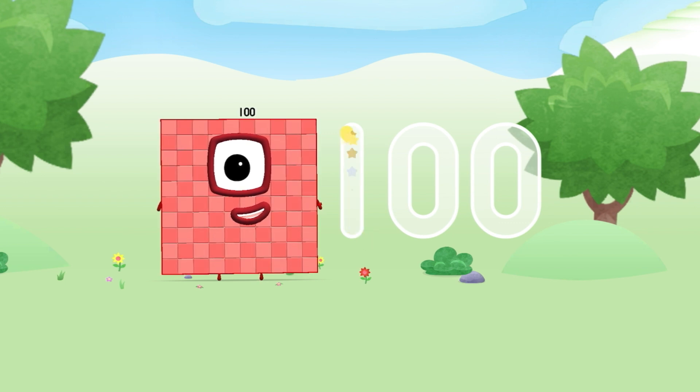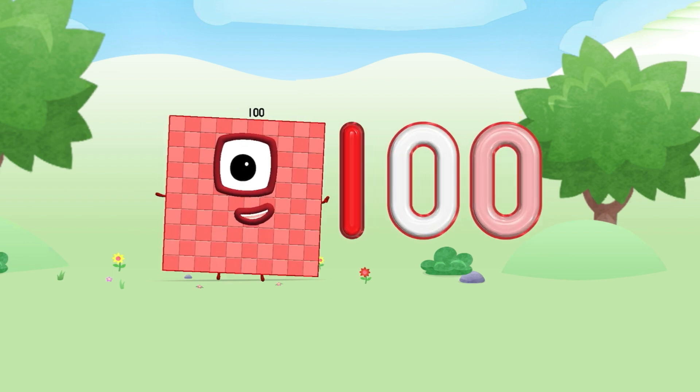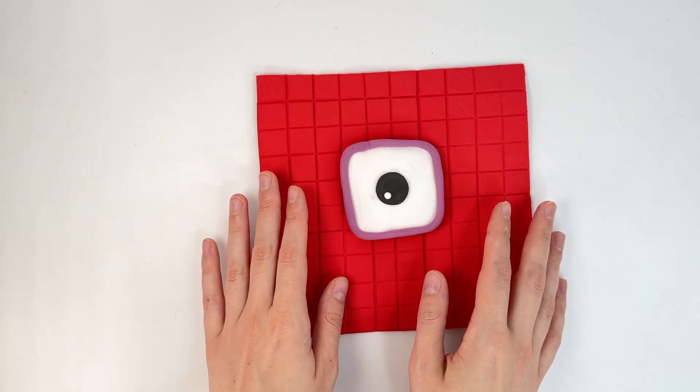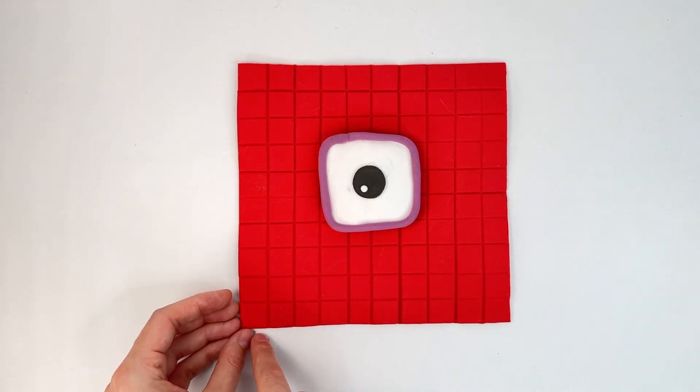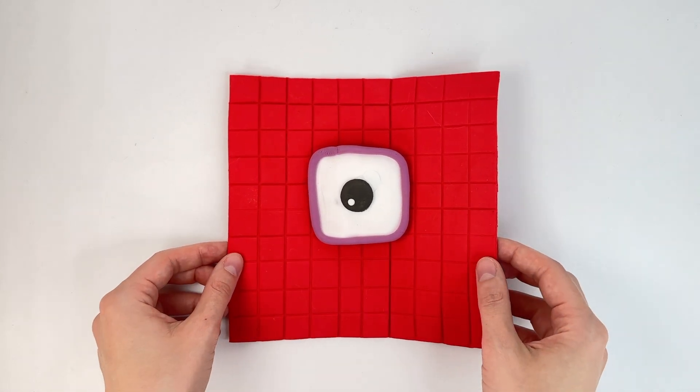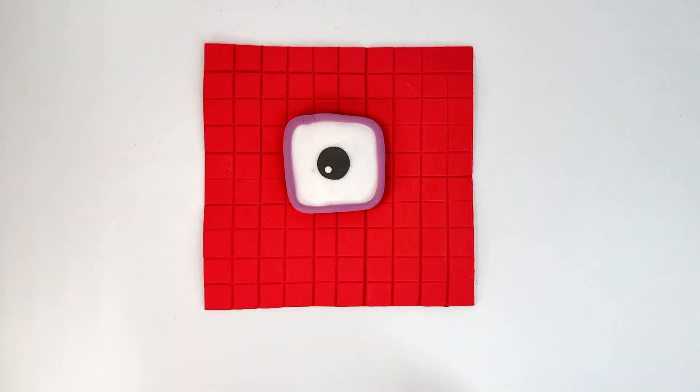Let's draw Number Block 100: 1, 0 and 0. Look! It's Number Block 100. 10 lots of 10. Number Block 100.